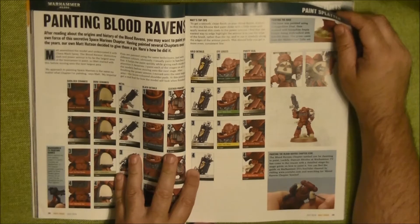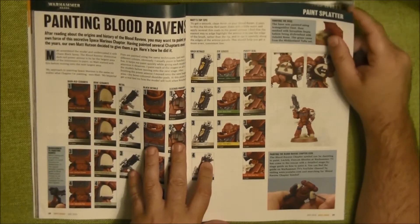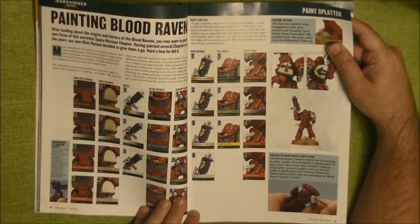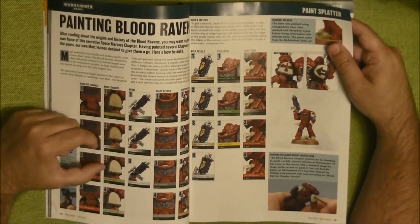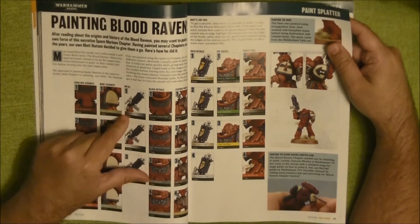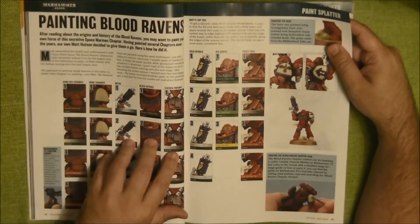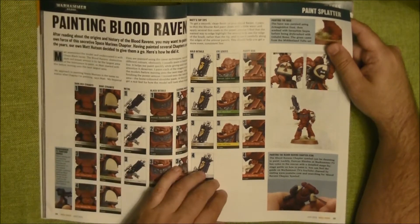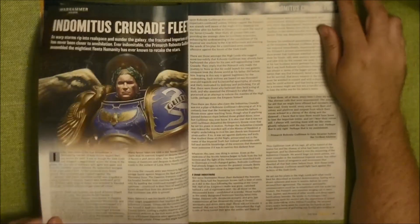We have some paint splatter, and you can see that more and more they use contrast paints for the painting. Although the shoulder pad is only Xandri Dust — wash layer — so this is not using contrast. And this one is using Abaddon Black, not using contrast either. So I have to correct myself — in that case they are not using contrast paints, so they are painted in the traditional way.